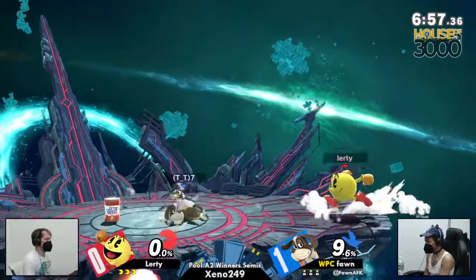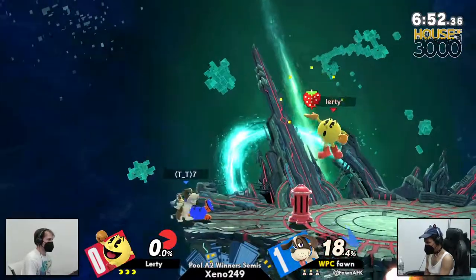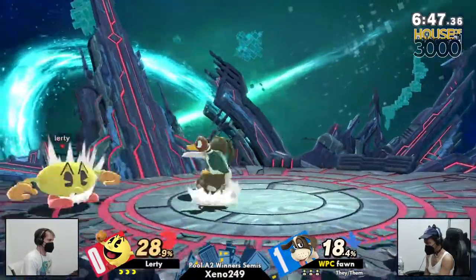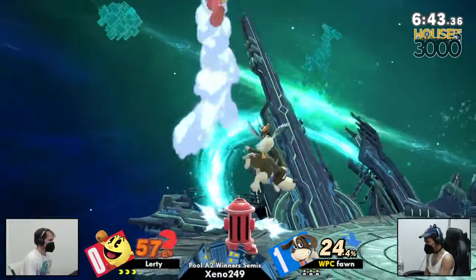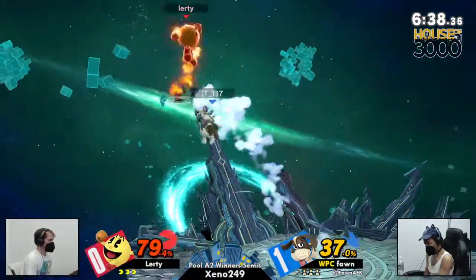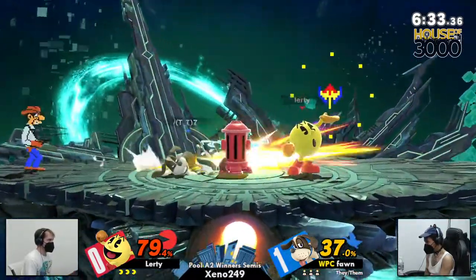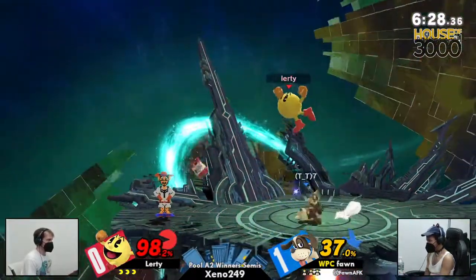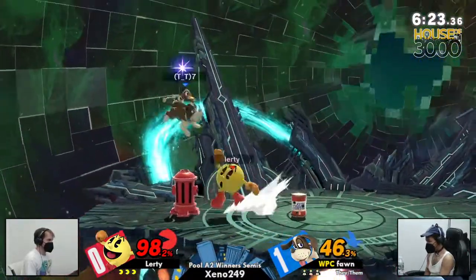Pac-Man is a great character, but if you don't really play him very much it can be very difficult for Pac-Man to kill. A lot of his raw kill moves really require him to go out — especially down air, or just raw bell into forward smash, or hydrants, which take so much time to set up. If you don't have these complex setups to condition your opponent into a space where you can hit them with a Hydrant or get a bell into a smash attack, then you're just not going to be killing.